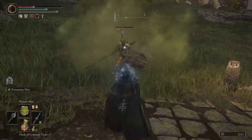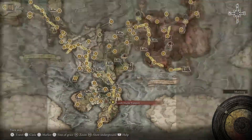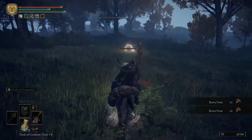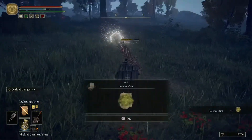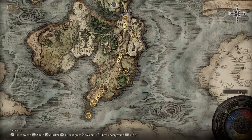In Limgrave, the closest grace site to this incantation's location is the Castle Morne Rampart. From the Castle Morne Rampart grace site, head southeast toward the area on the map illustrated with a bunch of trees. Around that spot you will find a silver scarab; once you eliminate it, it will drop the Incantation for Poison Mist.